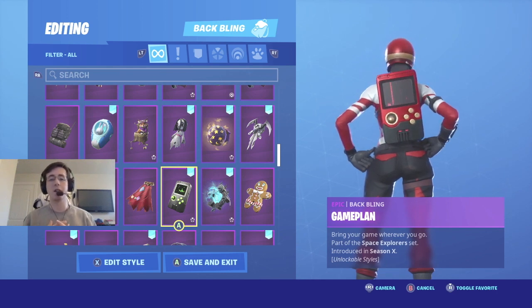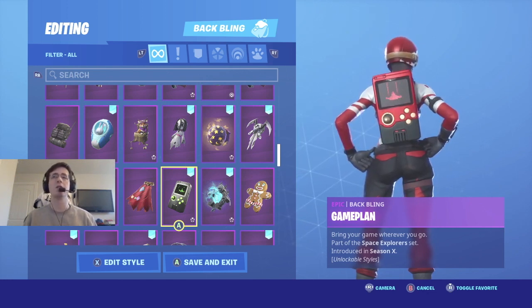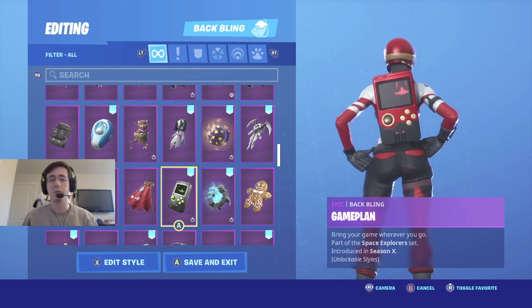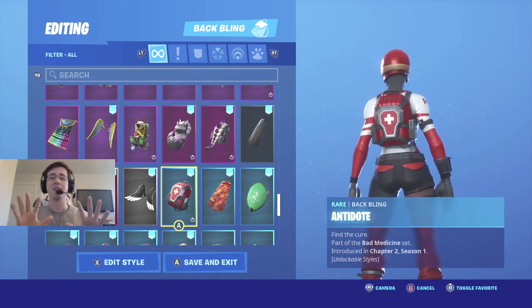Coming in at number nine is Game Plan. Game Plan is yet another back bling that came out in season 10 and does have multiple variations, but for this skin we're going to go with the black and red one. Also, as you see on the buttons and the joystick with the brownish-gold color, it also matches the strap on the back of the helmet — just like I said for Bladed Bag. So if you have this back bling and you have this style of Master Mogul, this is going to be a go-to combo.